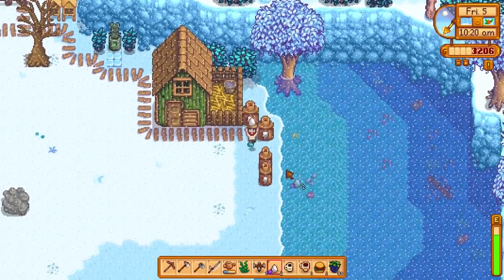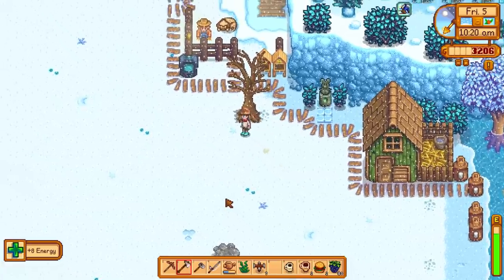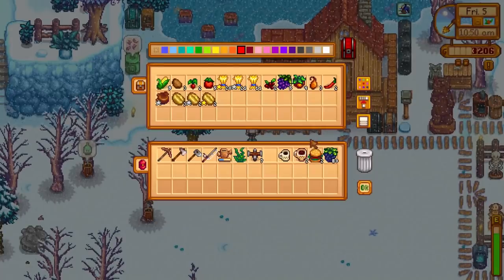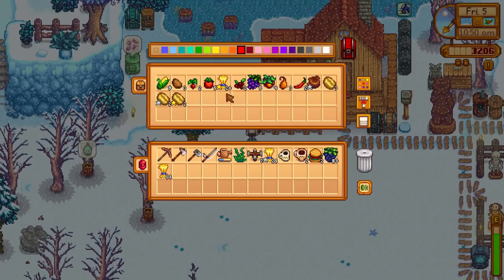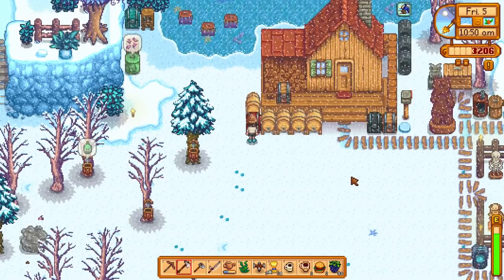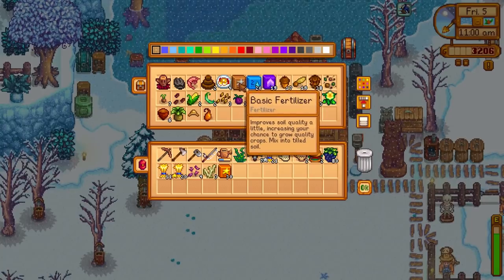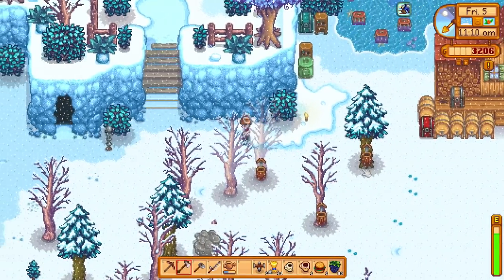We've got some nice quality eggs and we can make some mayonnaise — this is going to be a steady income through winter. Let's get a little speed boost from these espressos. We've actually got quite a few wheat: 20 gold, 21 silver and 11 normal. I'll put it all in the seed maker. As you can see we've got 30 quality fertilizer in the chest — I think we got that from the community centre bundle, plus 13 normal. Let's go back to the greenhouse and get it done.